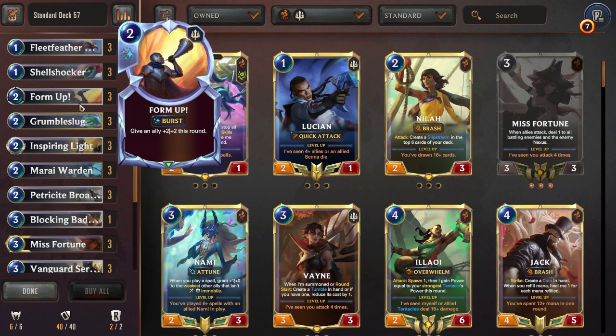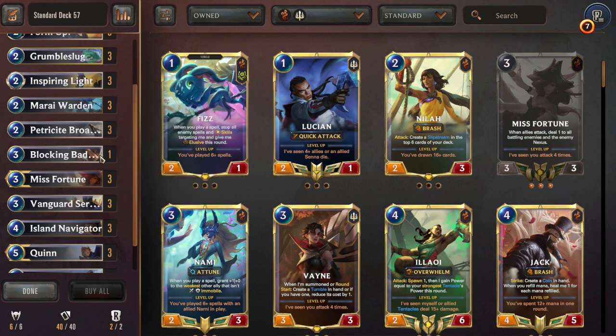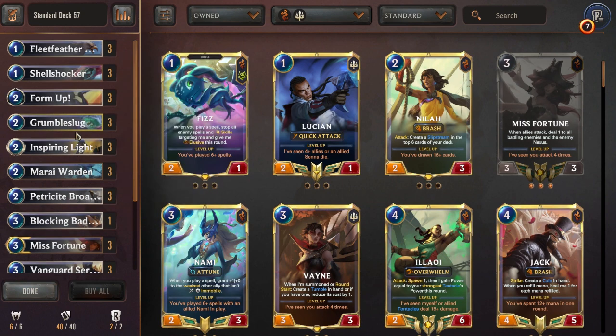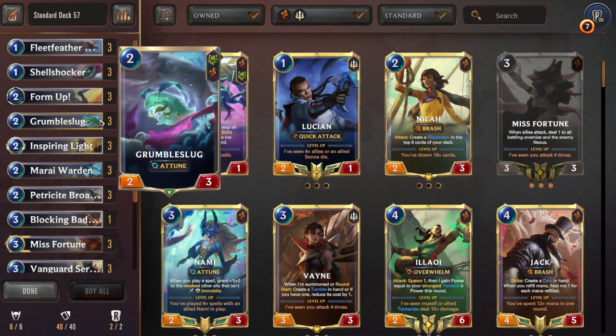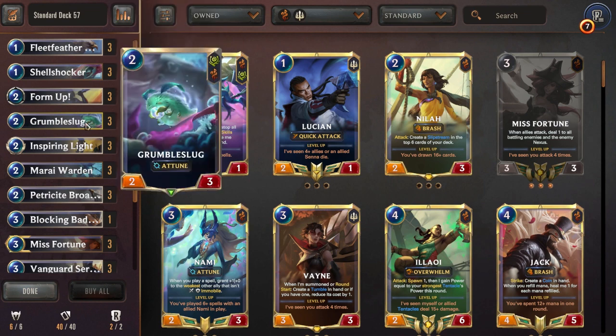There's basically a calling strike in Shadow Isles — I forget the name of the spell — but being able to deny that spell at burst speed is very powerful. And also just the interaction with the challengers: being able to take those advantageous trades all the time, being able to deal with things like the slow-roll Deathless Inquisitor plays.